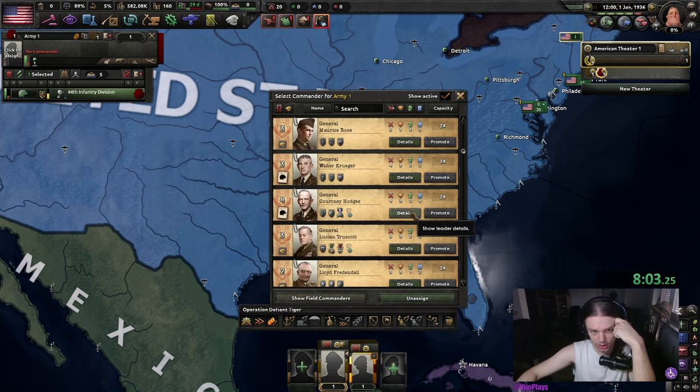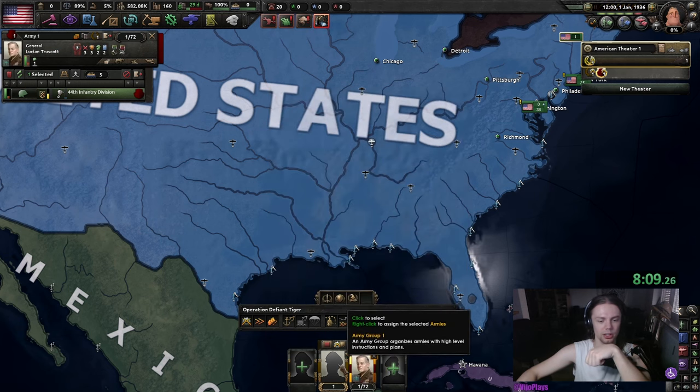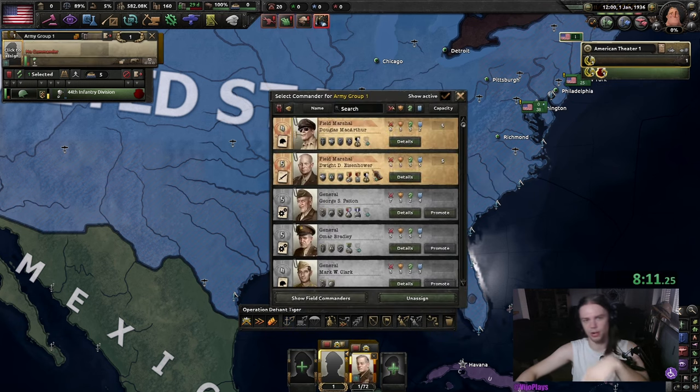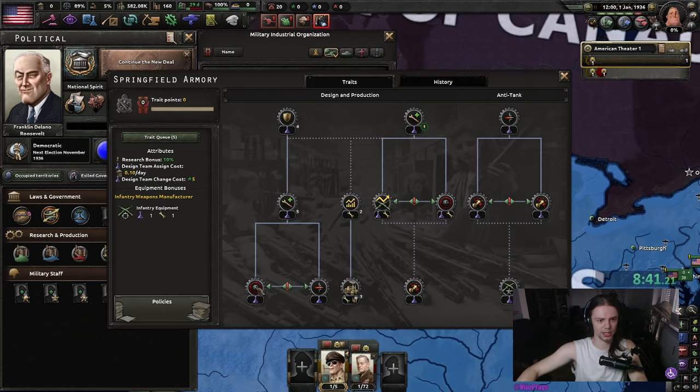The US also has a ton of good generals, so just sort by attack and assign some of them to your armies and army groups. MacArthur should obviously be reserved for your offensive army group, as should some of the other generals with Panzer Expert or high attack in general. I do like to go for the production buffs for the MIOs first, and then later on get the stats.